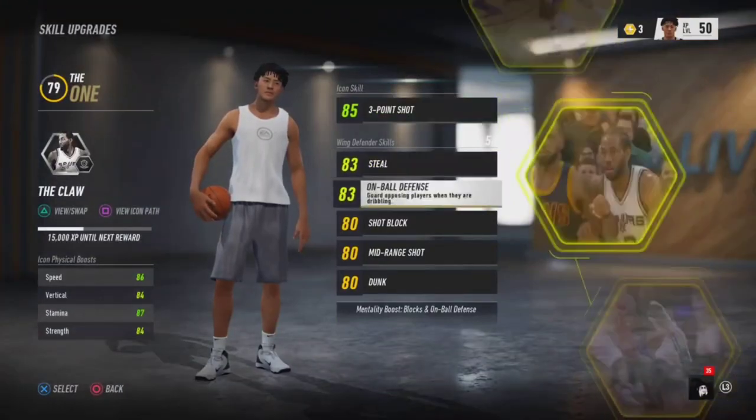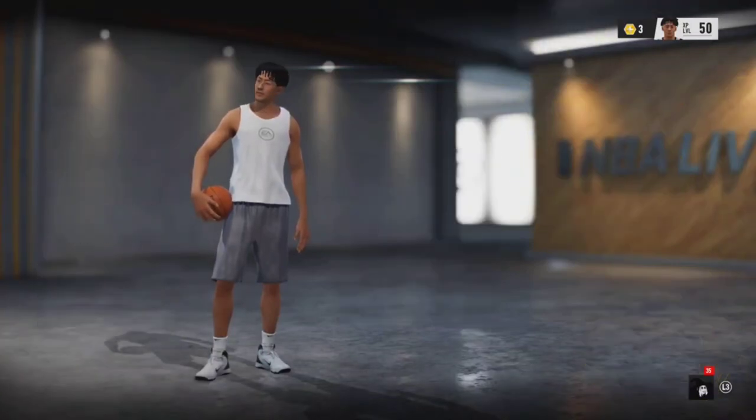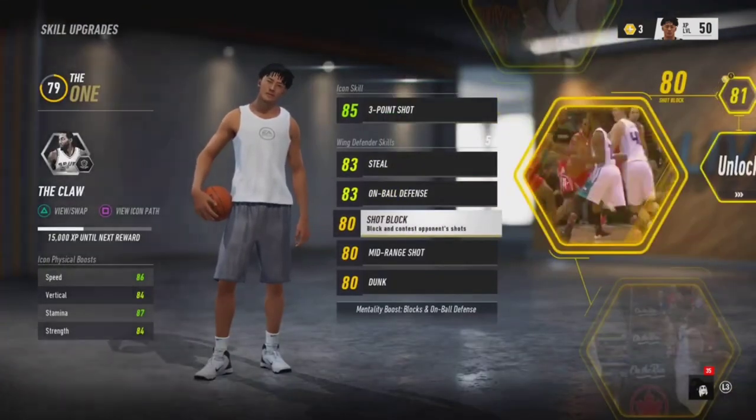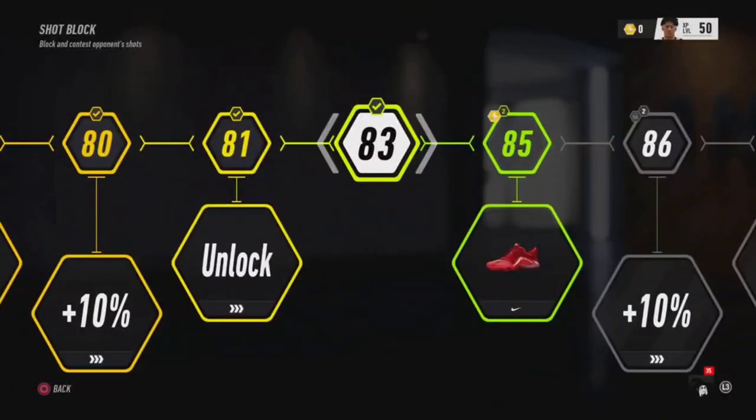At that point, it depends what y'all do with that last point. You can upgrade the block ability if y'all want — you have three abilities to upgrade to 83. Personally, I'll go with the block. You're a defender.